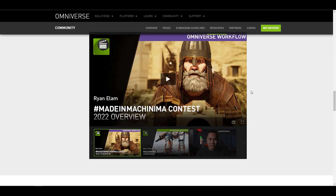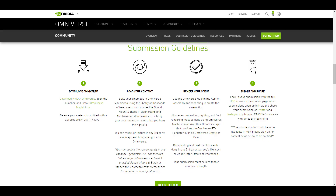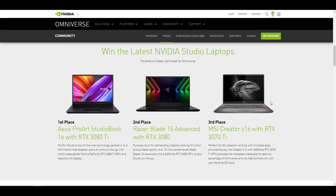For resources, there are a couple of places you can get them, and you can also take a look at the judges and follow up with the guidelines. This is worth it if you'd like to stand a chance of winning an Asus ProArt Studio Book, a Razer Blade, or an MSI Z16 with an RTX 3070 Ti — then this challenge is something you might want to consider checking out.